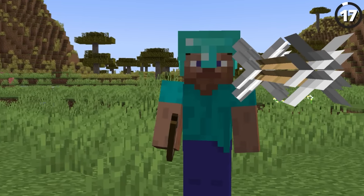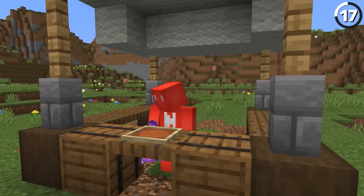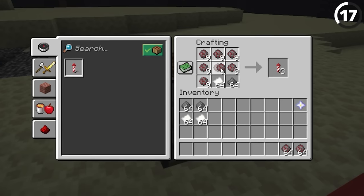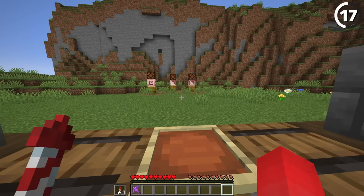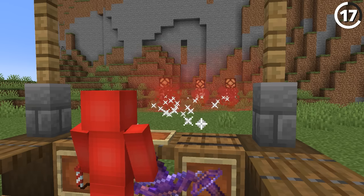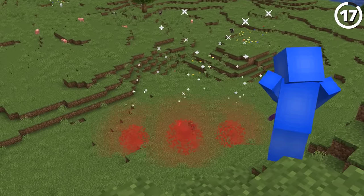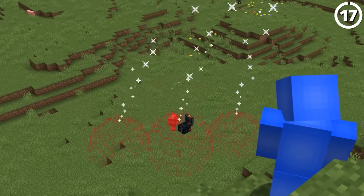Forget using a bow and arrow to kill your friend. With a bit of gunpowder and paper, we can make our crossbow even more deadly. Loading up a firework with the max number of fireworks stars, we can load this into our crossbow and unload a whole bunch of damage into your friend. Fireworks are strong enough to kill the wither, so they should be plenty fine for your friend as well. At least they'll go out with a light show.